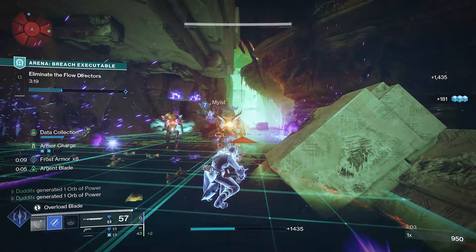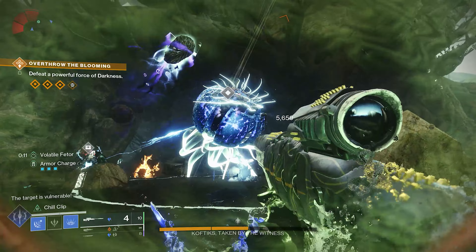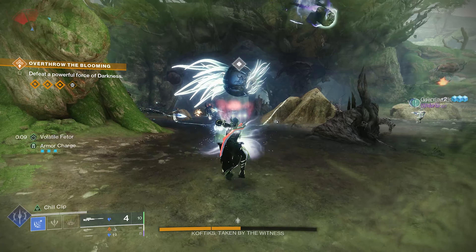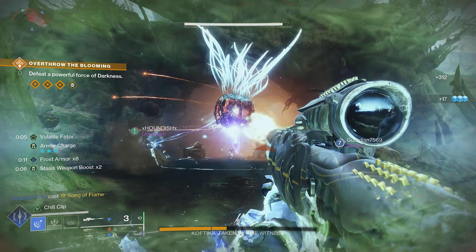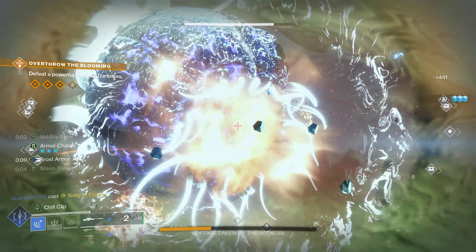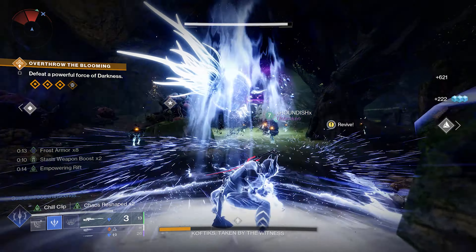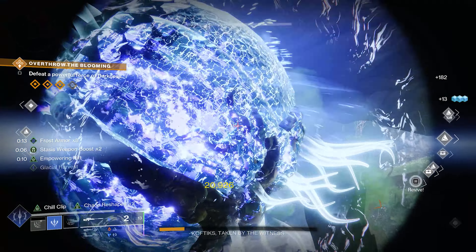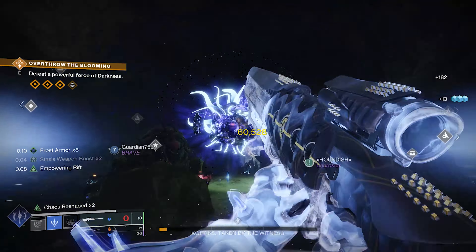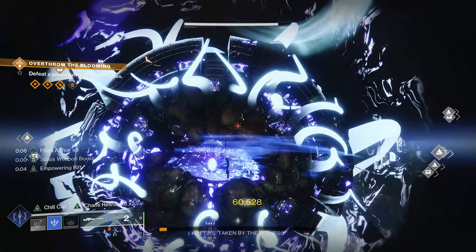Keep Whisper of Chains and Glacial Harvest going and you'll be able to constantly refresh your frost armor by picking up shards. With Whisper of Rhyme keeping your times eight duration up and kills against frozen targets refreshing the stack, you can maintain a constant times eight all the time. Stasis snipers work great here too — put your rift down at the back and get an instant times two damage increase, and when you come out of your super it becomes times four. You're also giving your teammates a times two stasis weapon boost, which is extremely handy.